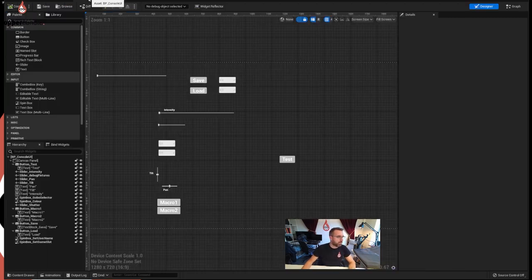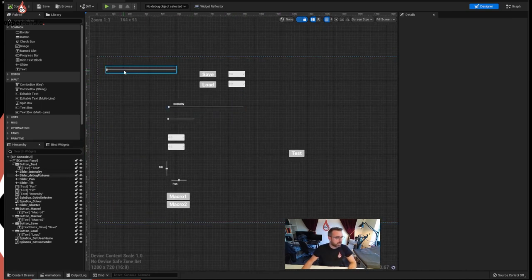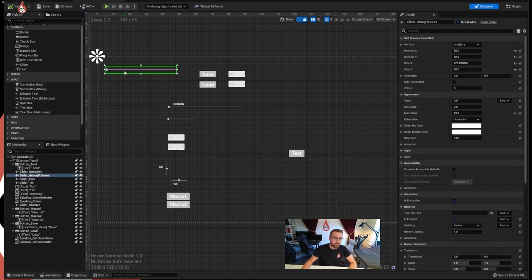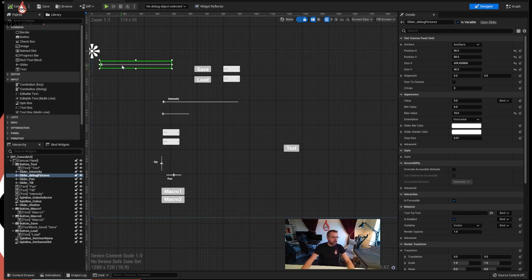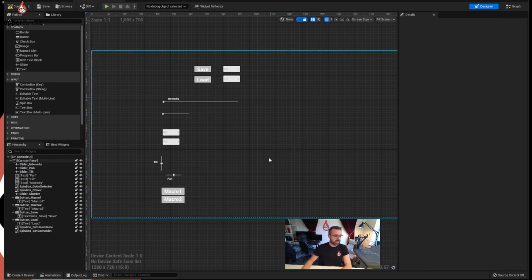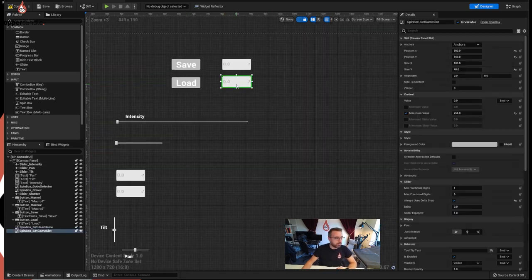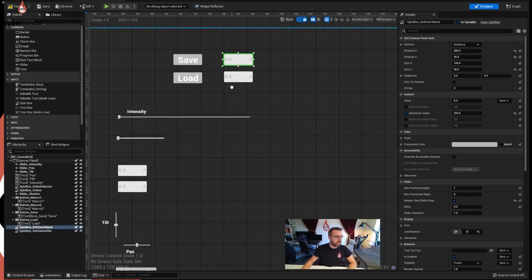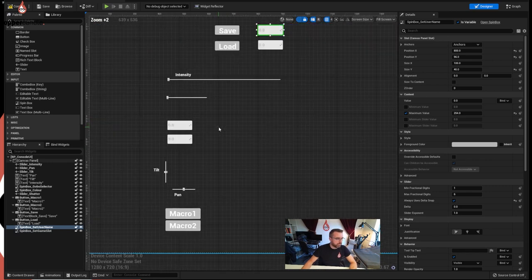We're back into our DMX console, but we're working in our system here. What we're going to do is just make this look a bit neater. We've got a couple of things we don't really need - there's a debug controller for changing our fixtures and the original fixture number, which we don't need anymore because we built a new one. Let's just delete that. Likewise we don't need this test button - let's get rid of that. We'll do labeling as part of the UI development.